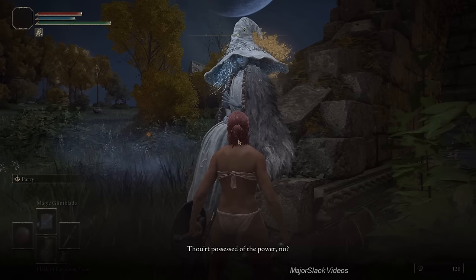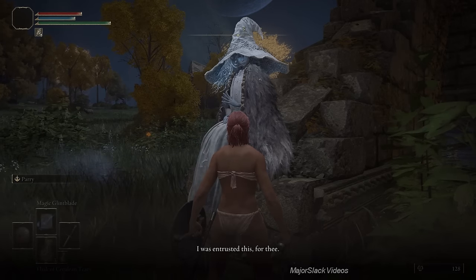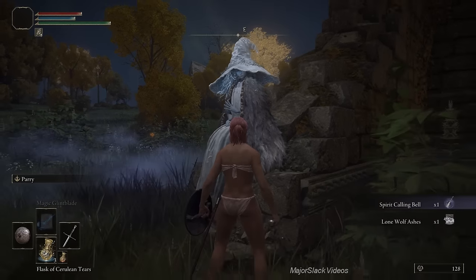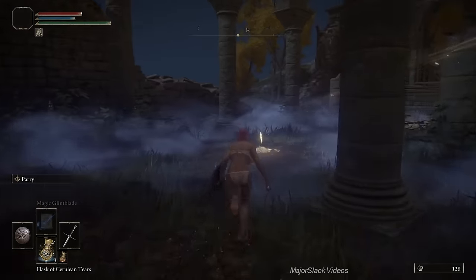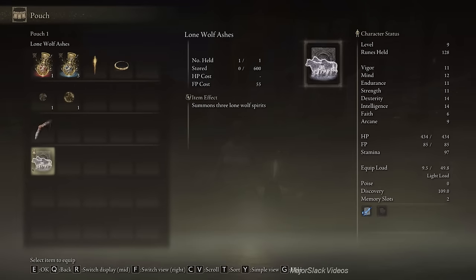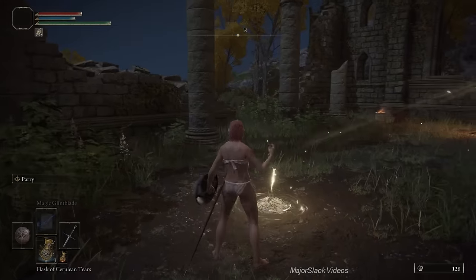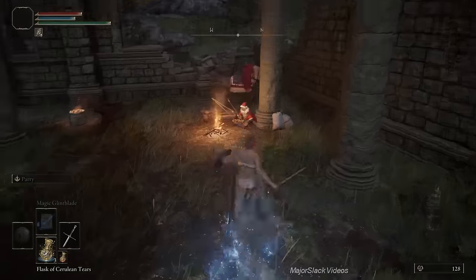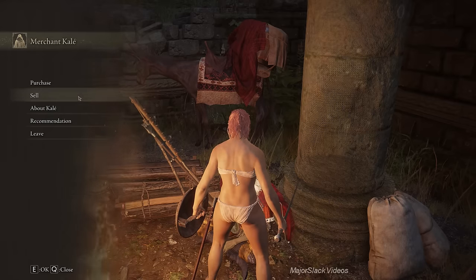Renna is going to give you the Lone Wolf Ashes and the Spirit Calling Bell. Done and done. Now we're going to sell everything off at the Site of Grace. Set up your horse and the Lone Wolf Ashes conveniently so you can access them quickly. Let's go talk to the merchant — we're going to sell off the golden rune, the Lands Between Rune, and all the prisoner armor. Sell those runes, keep the shield, sell the prisoner mask, the prisoner clothing, and the prisoner trousers.